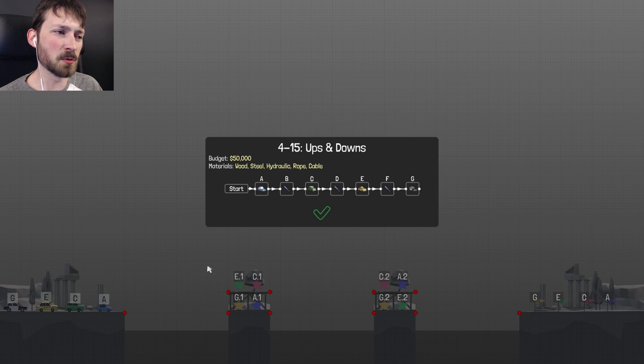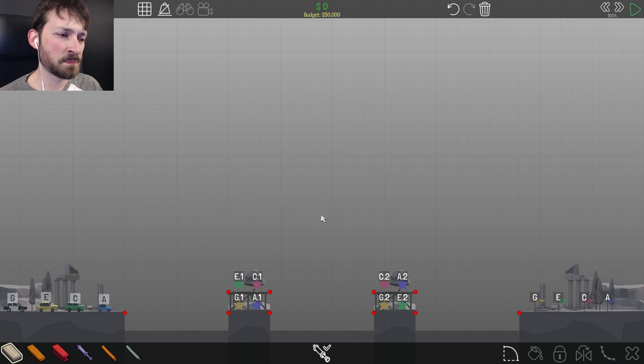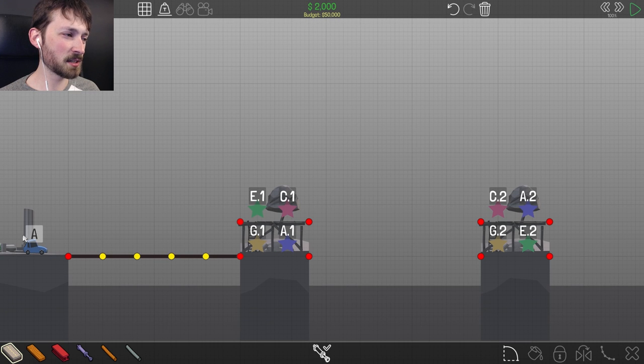$415,000 ups and downs. Oh my god. $50,000 of wood, steel, hydraulic, rope, cable. Oh boy. Okay, we got a bridge here, folks. So we have A going down and then up and then down. We have C going up and staying up and then down. And we have E up, down. Oh god. So I need to build three individual bridges, and then each of those bridges need to be able to change according to what order I need to put them through with hydraulics or drawbridges. So we're going to start building according to A.